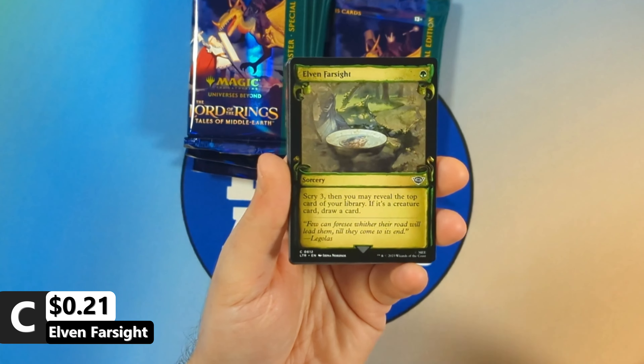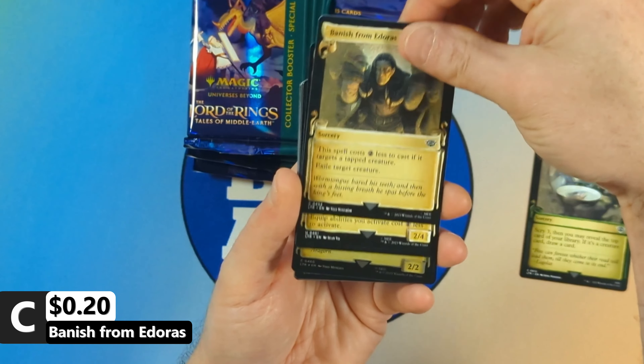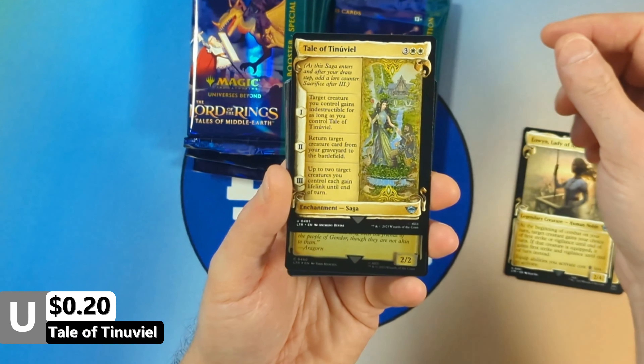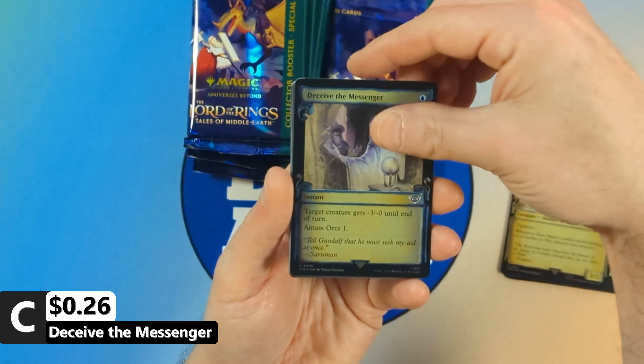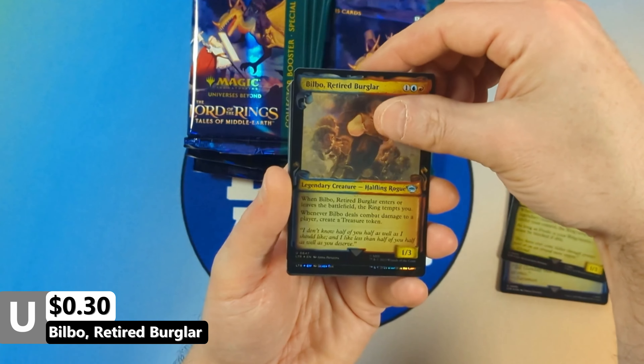This one kicks off with an Elven Farsight, then we're going to see ourselves a Banish from Adoras with Eorin, Lady of Rohan, and then we're going to see Tale of Toonaville, followed by the Eastmark Cavalier, Deceive the Messenger, then we're going to see Frodo Baggins, followed by Bilbo, Retired Burglar.